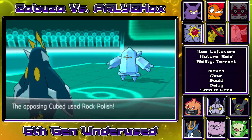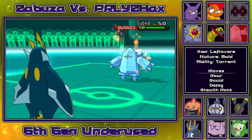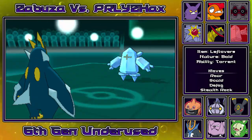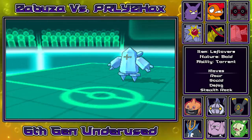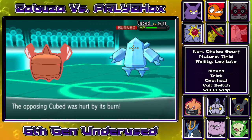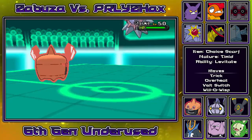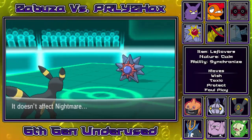I get an opportunity to go into my Empoleon and get off defog as he sets up a rock polish. I have never quite seen a rock polish Reg Ice before. He goes for thunderbolt - it does really good damage and I can't take two at the HP range I was at. So I go for a defog to get rid of the rocks. Clear body thankfully doesn't block the defog effect. I'm able to go into Rotom again, who resists the hit thanks to natural bulk, and I'm a timid scarf Rotom so I'm almost positive I can outspeed that Reg Ice even with speed investment and rock polish.